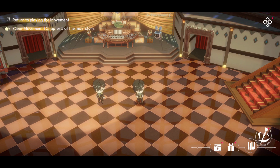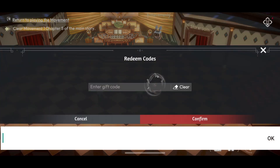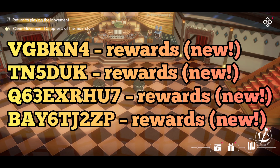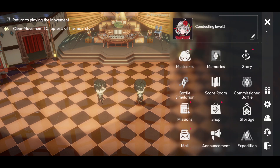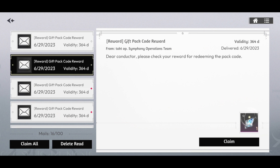I already used the codes myself. You have to go to the codes section and use it there. Here are the four codes we already know of: VGB KN4, TN5DUK, Q63EKX, KXXRHU7, and BAY6TJ2ZP. I'll have a list for you guys to show you — those are all four known codes. Let me show you guys what you get from them.